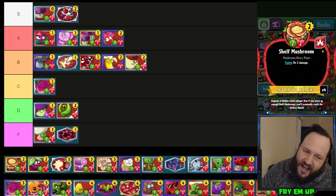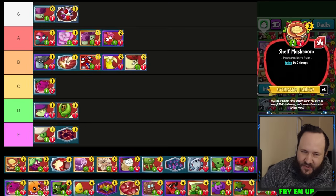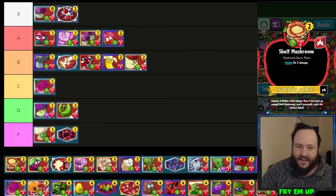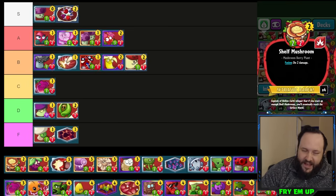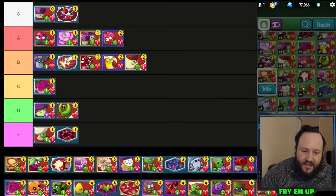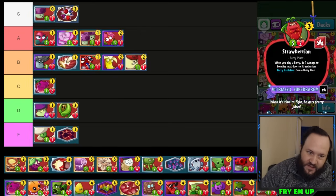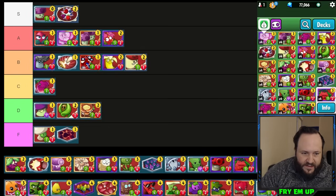Shelf Mushroom — this used to be a 2/3 and I wish it still had those stats. It can be placed in front of another minion and represent two damage the next turn, almost like two cards for the price of one. But trading with something that only has one attack is so unlikely. Not a very good card even in berry decks. The cool use is playing Strawberry on top of it because then it does two damage plus gives you an extra Berry Blast in hand. Overall D-tier.